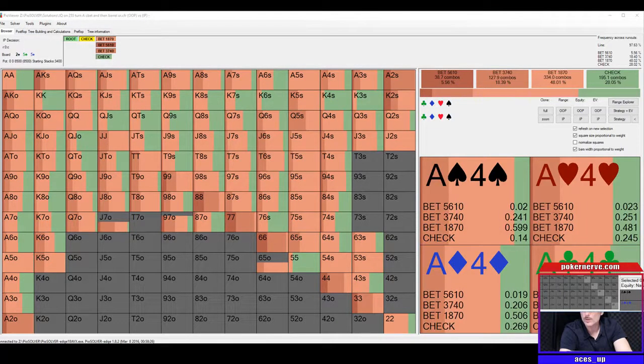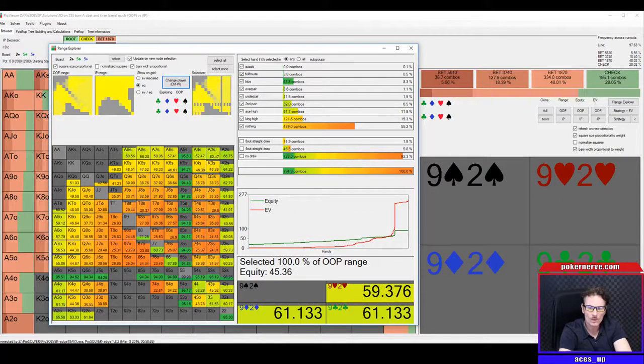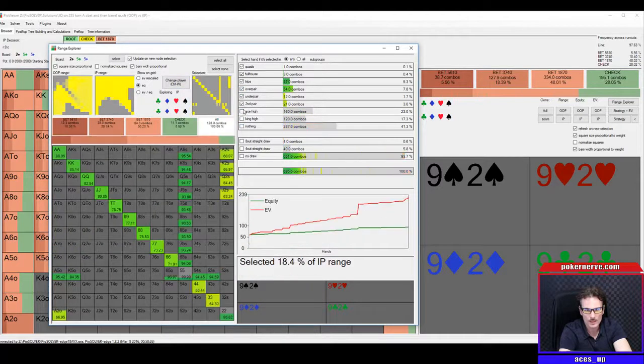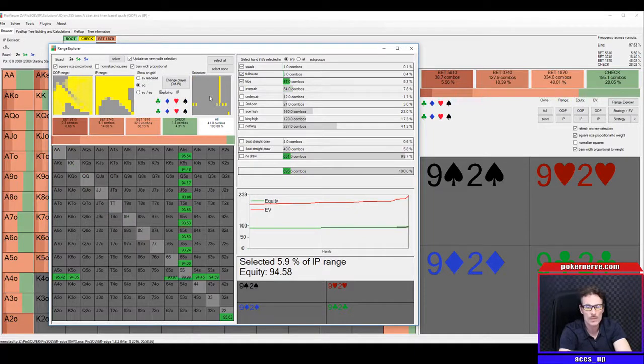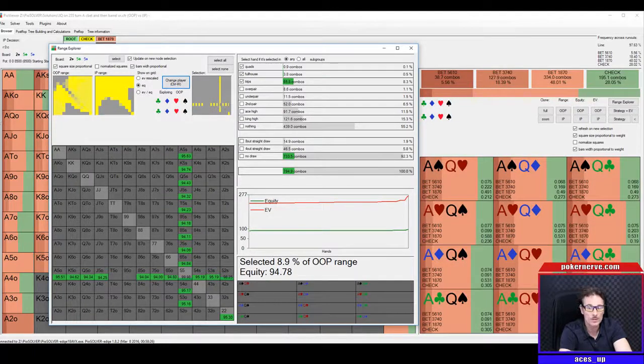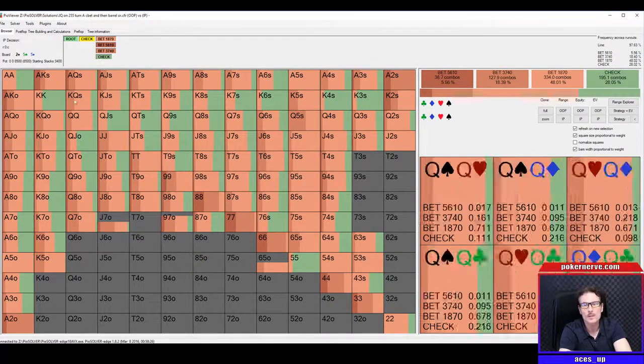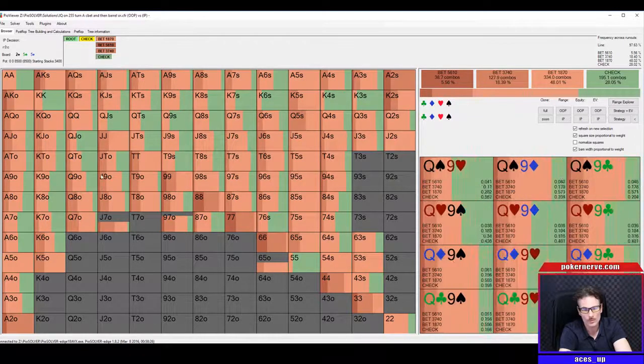I'll just open the range explorer and have a quick look here. So in the range explorer we can see for the big blind's range - well, let's look at our range first. This is what our range looks like. Trips plus is 5% - 37 combos - so around 5% of our range. And if I switch that over to the big blind, it's 8%. So it's not a huge difference, but it's significant - around 8% of their range as opposed to about 5% of ours. It's enough for them to try and leverage that nut advantage and put pressure on us, especially since we're supposed to be c-betting at such a high frequency. But of course, realistically in the games we play, that's not going to be the case unless you're against a top opponent or someone a bit aggro.